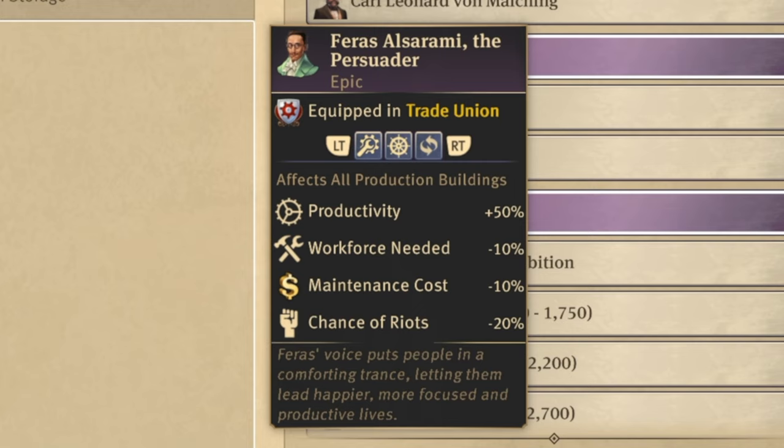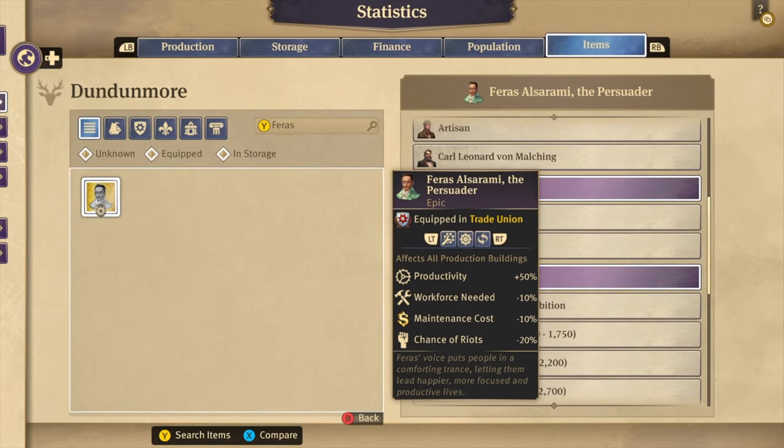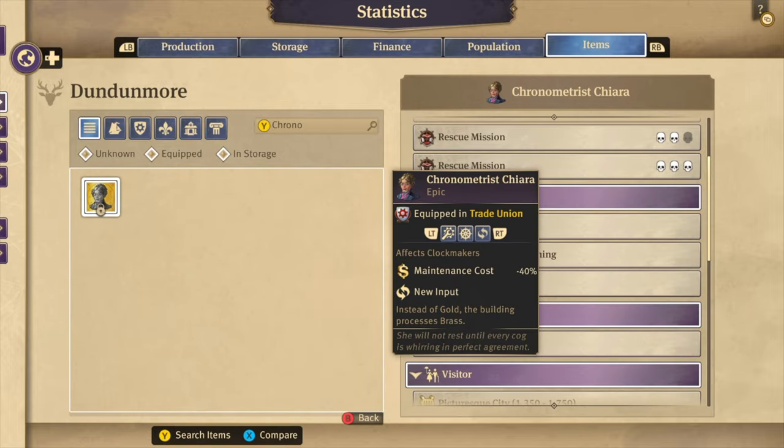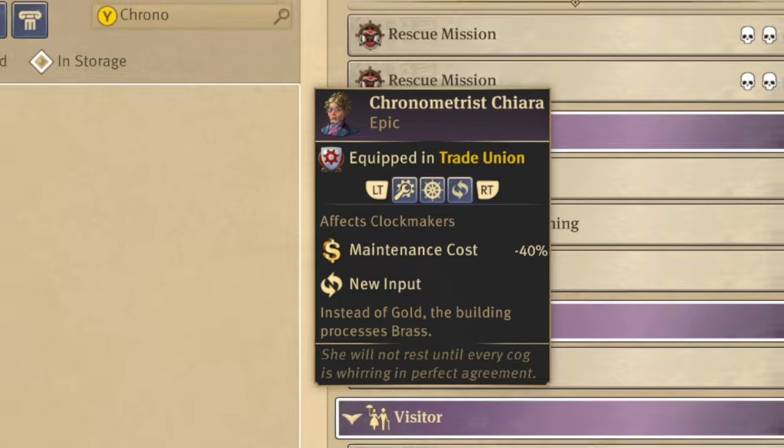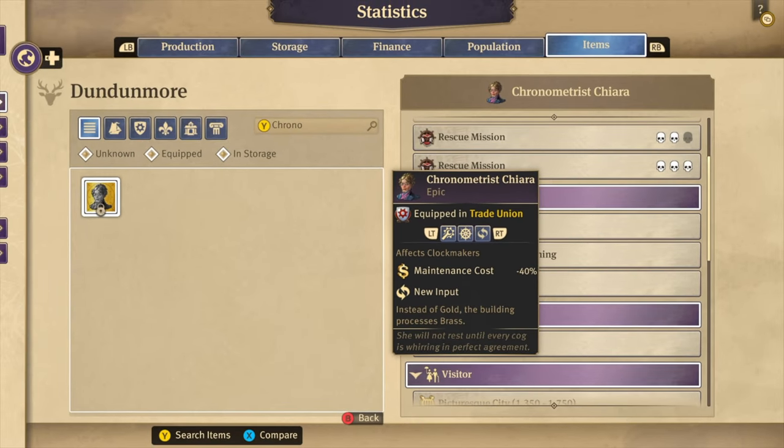Along with workforce needed minus 10%, maintenance cost minus 10%, and chance of riots minus 20%. The chronometrist's Kiara gives a new input too — instead of gold, the clockmakers now process brass, which is much easier to obtain. Gold is a new world product, so this means one trading route less.